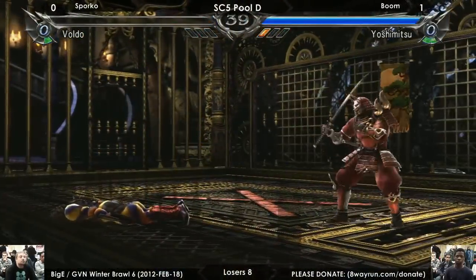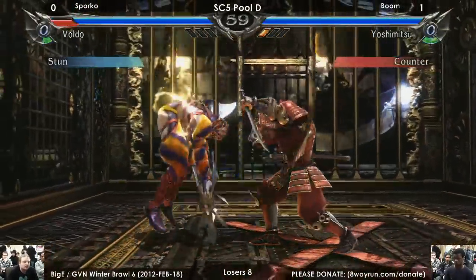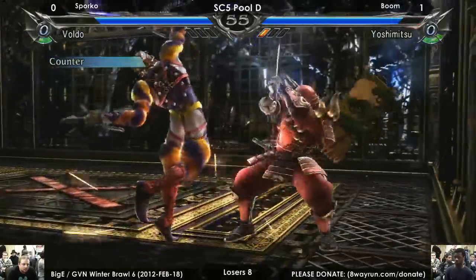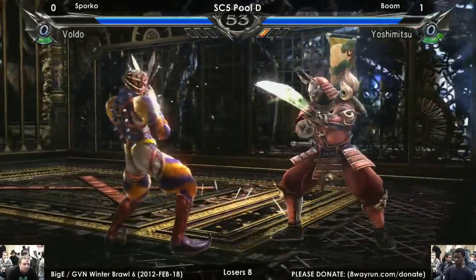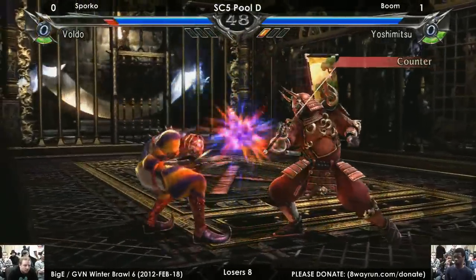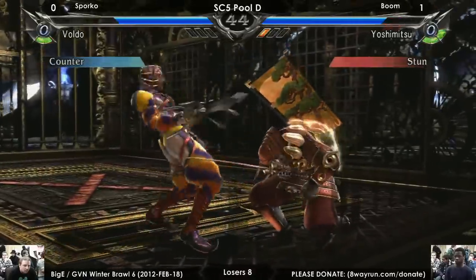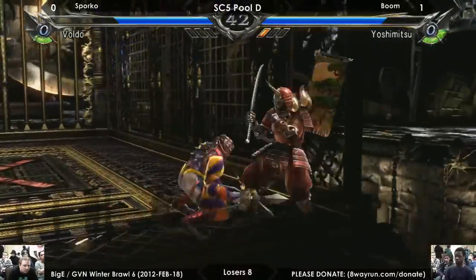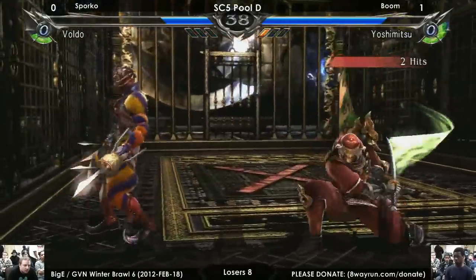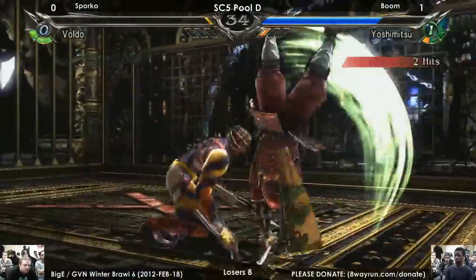Oh wow, he's almost a perfect. Sporko seems a little bit faster. Was it only throw-break damage? You should've still got a perfect if they only break the throws for damage. Right now it's looking basically like Sporko's kind of flustered — doesn't really know what to do. This guy's backing up, backdashing, making certain things whiff. He knows how to get out of that. He's on point when it comes to throw breaks.